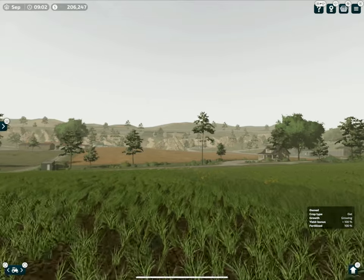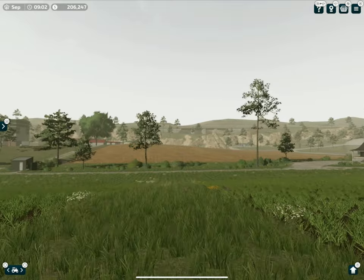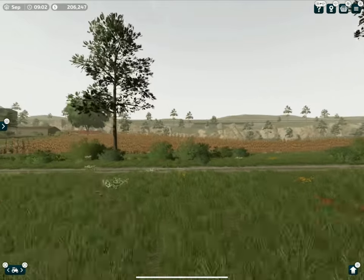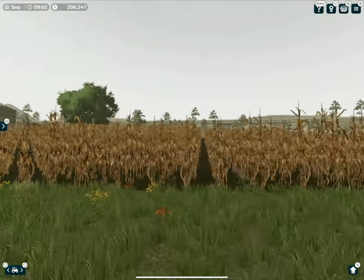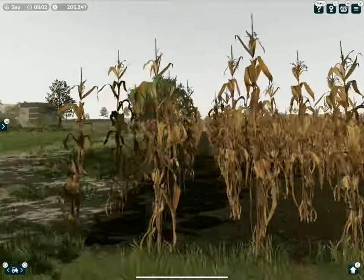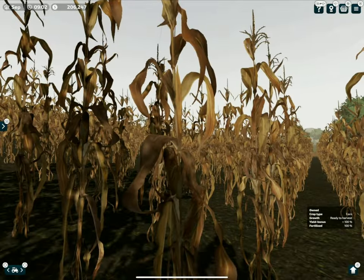It is a very dusky morning here on Amber Stone on the John Deere farm. Today we are going to be harvesting corn and figuring out what to do with it after. We've got a big harvester, shouldn't take too long, and a big trailer — we can hold about all of it at once.